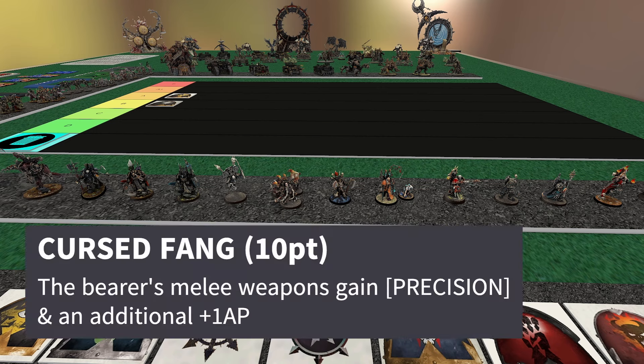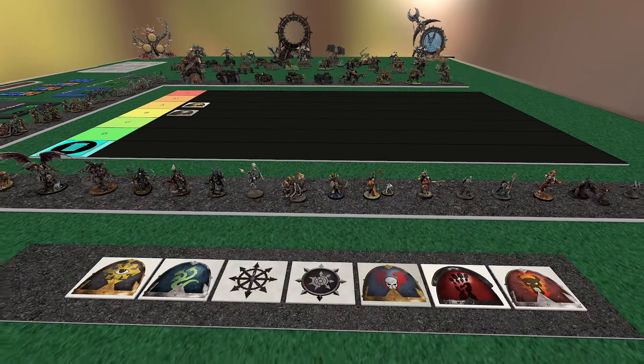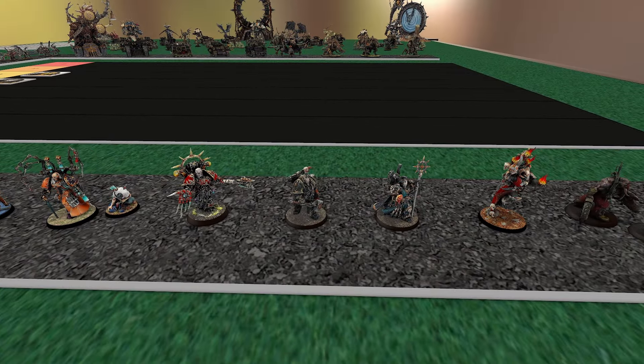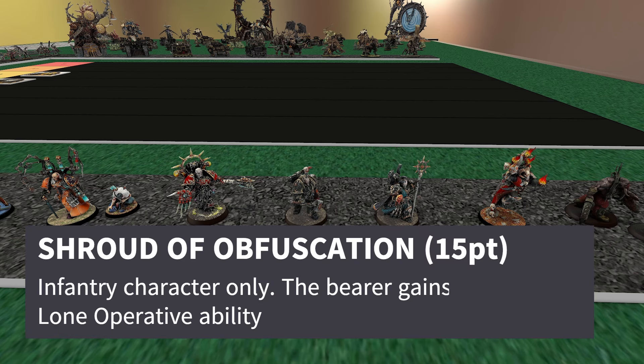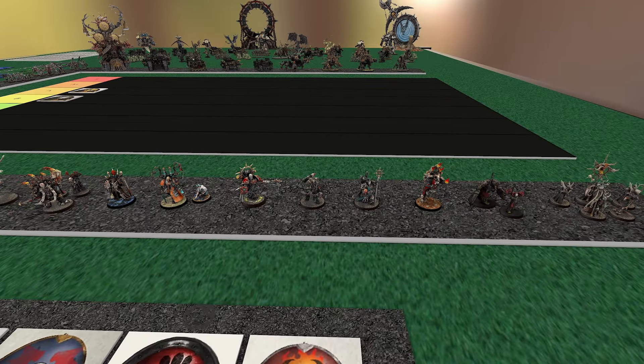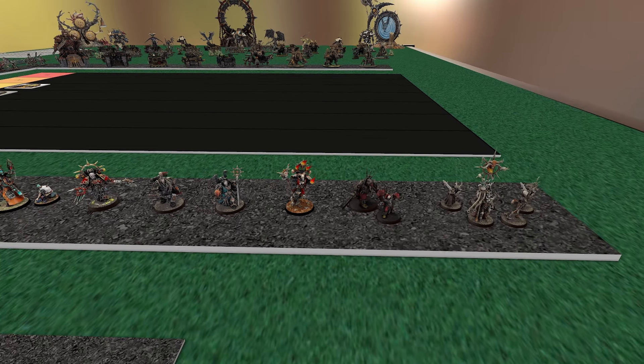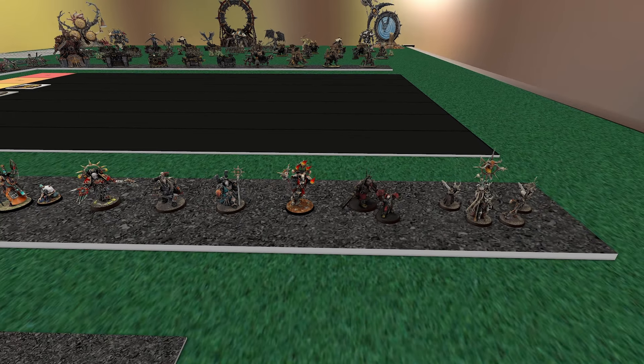They also have Cursed Fang — essentially you get plus one Armor Pen and Precision in melee for one of your characters. Put that on a Chaos Lord with a plus one damage ability and you should be shredding characters left and right. They also have Shroud of Obfuscation — you can give one of your characters Stealth and Lone Operative. A jump lord would be perfect for it, but even Master of Possession can make use of it at relatively cheap cost. With Pariah Nexus, that'd be huge — for certain secondaries you need to do actions in your deployment zone and no-man's land, and he'd basically be invulnerable.